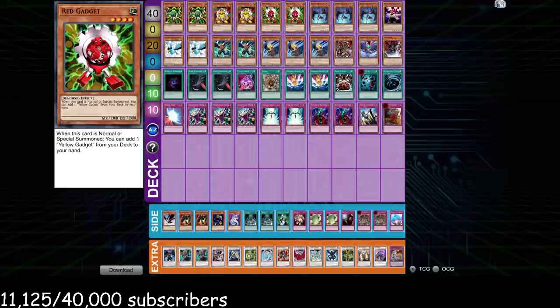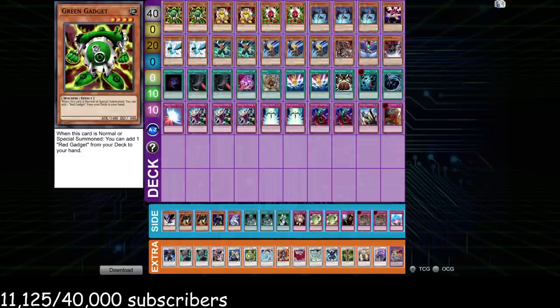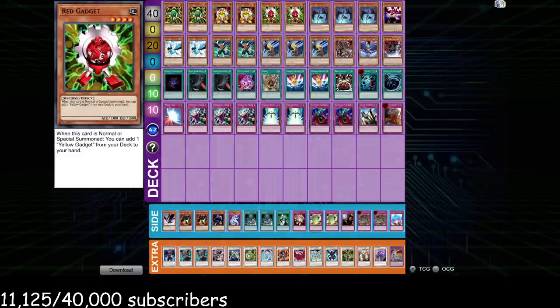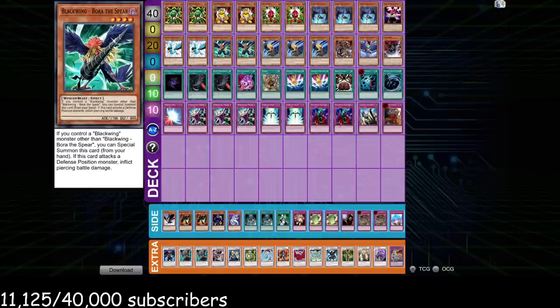This is something we need to start talking about more as Edison format gets more developed. If your opponent is setting a Raikō turn one and you're going second summoning a Sirocco, that's not bad. But if you're going first and you have Sirocco in your hand, you just have to pass the turn, and then your opponent gets to set their Raikō — it's almost like you didn't even get to go first. That's why I really like the gadgets in this deck.